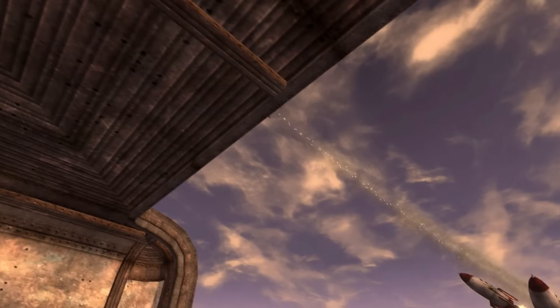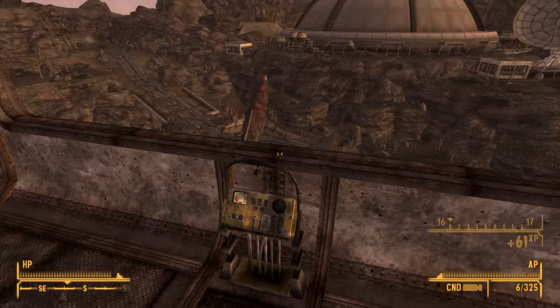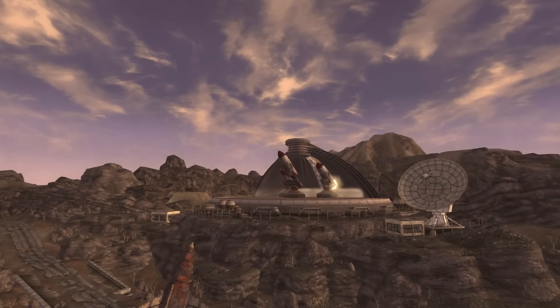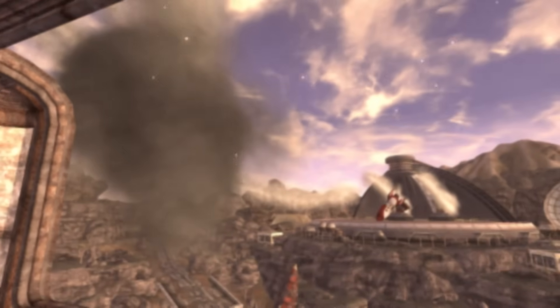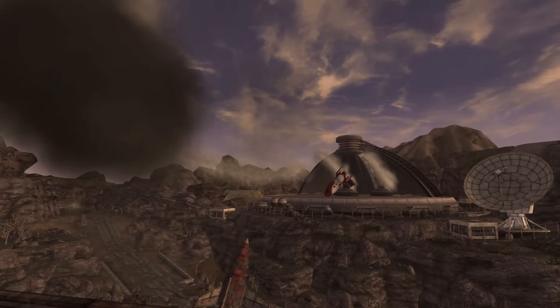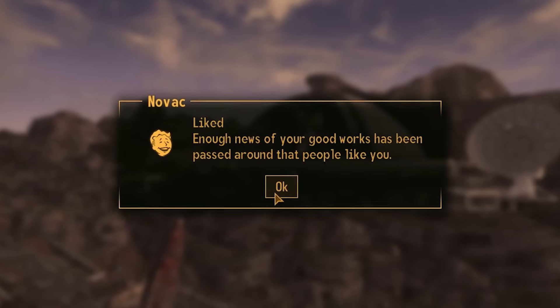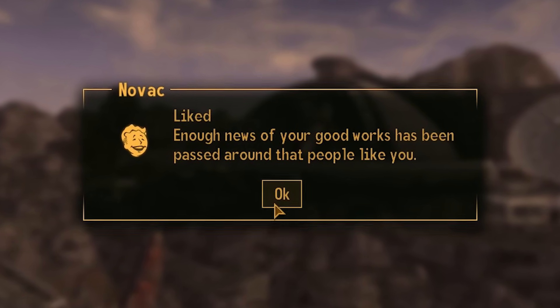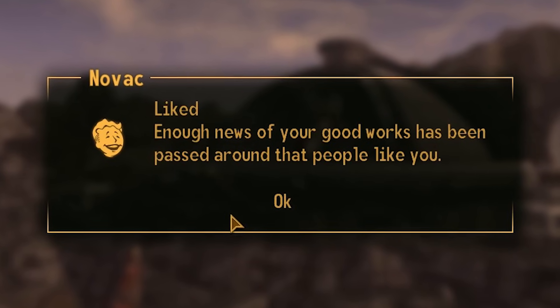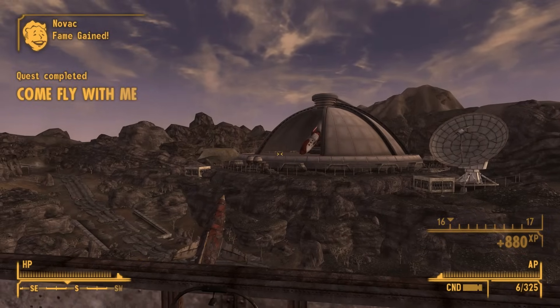If you simply launch the rockets, they fly off to who knows where and that's it. But if your science level is over 50, you can alter the course of the rockets for better or for worse. I consider myself very knowledgeable on rockets and stuff, so I've got this under control. Alright, coordinates set — let's do this! Huh, well that's not good. But yay, people finally like me! All it took was sabotaging a rocket launch and killing a bunch of people. I'm going to jail. I'm going to jail. I gotta go now.